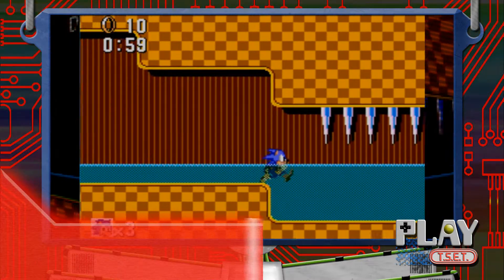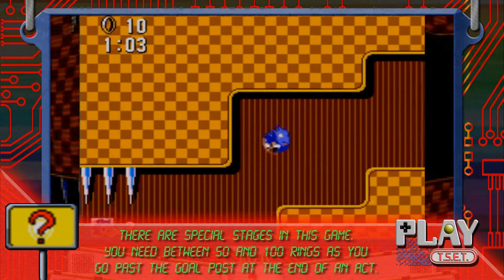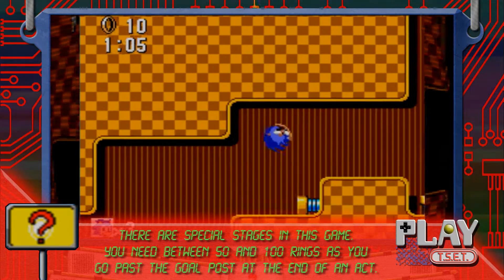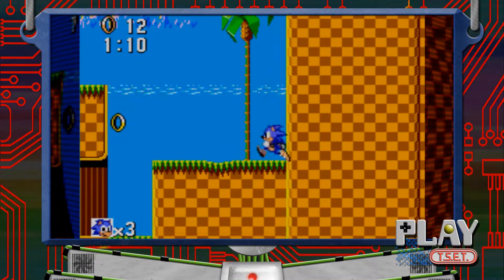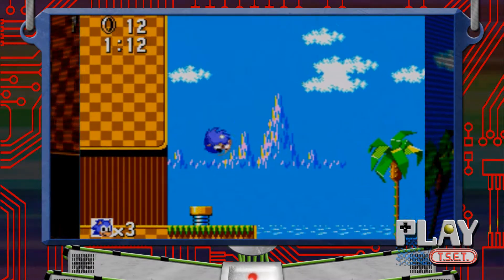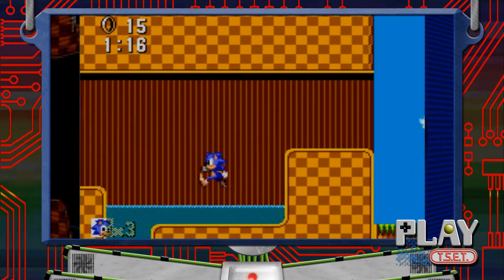No special stages — the chaos emeralds are hidden about the levels. That's good to know, and an excellent way to get around the limitations of the system. Is there anything over here? No — we've literally just got to go up. Just don't fall back down.